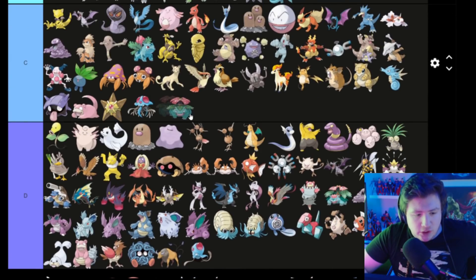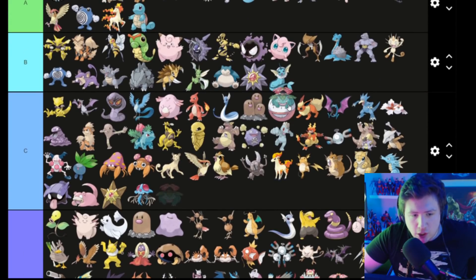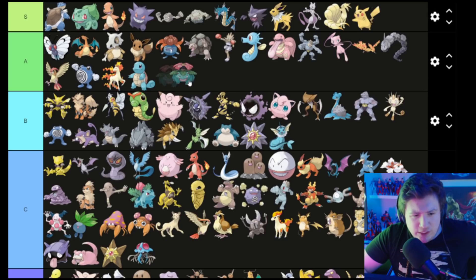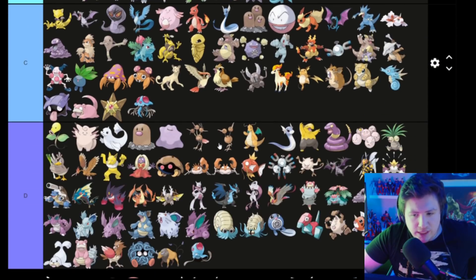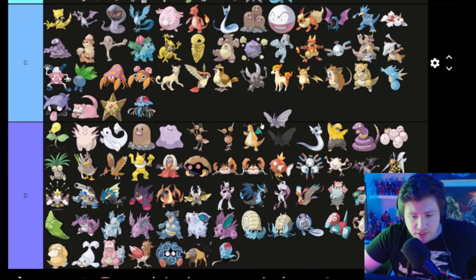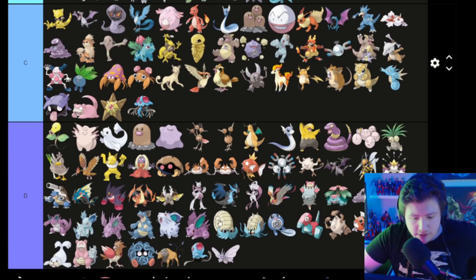Venusaur is a big thonk boy — he thonk — here he comes — oh lord he's coming. Venusaur is an A — pretty cool, pretty intimidating, big froggy boy. This Venonat or Venomoth — it's just a moth — goes in D.